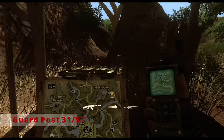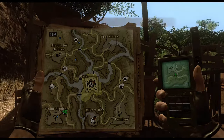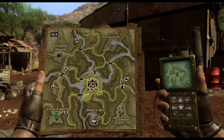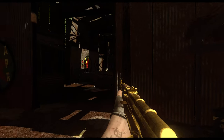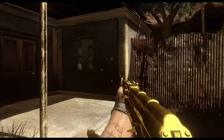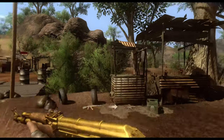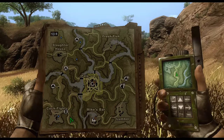Continue south along the main road to the next guard post, which is northeast of the Cockfights. A possible buddy location is in the Cockfights — for me I spawned there so there's no buddy for me, but if you spawned on the east side and did Lumber and Fresh Fish as your tutorial, this could be a buddy location for you. Keep that in mind, as it's variable depending on which character you choose.